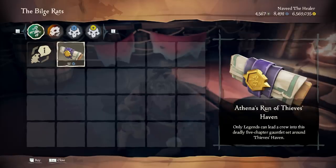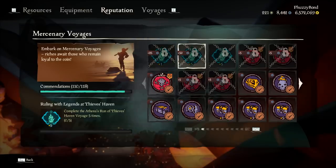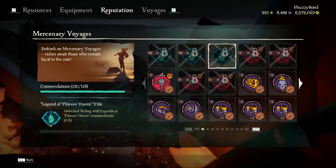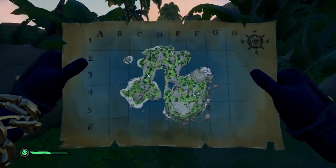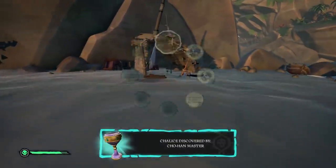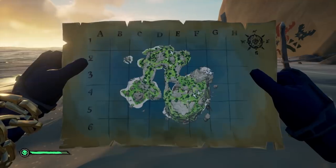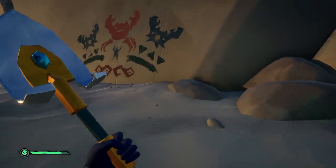Mercenary Voyages. As mentioned earlier, we have our new Voyage, Athena's Run. It is required to be completed five times to unlock Ruling with Legends at Thieves' Haven. It is a Voyage similar to Reaper's Run and has five chapters. Chapters 1, 3, and 5 are X marks the spot in Thieves' Haven — first is three locations, third is six locations, and last is nine locations. In between, Chapters 2 and 4 will have riddles in neighboring islands. To get this done efficiently, I suggest someone staying at Thieves' Haven to continually dig out the legendary items and store them in one place while the ship travels between other islands for Chapters 2 and 4 to solve the riddles.